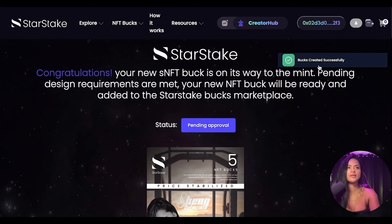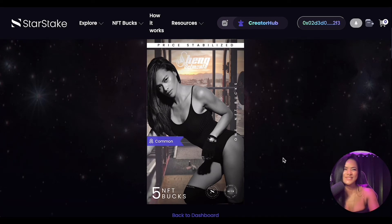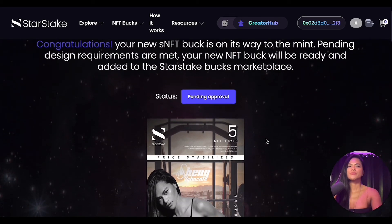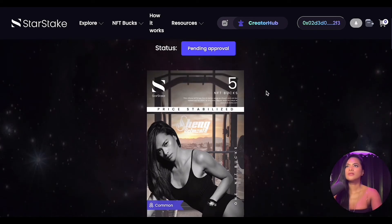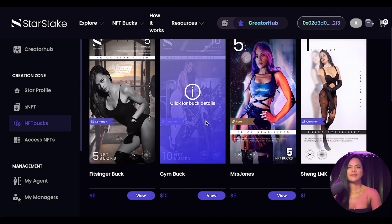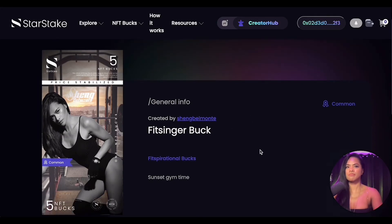Buck created successfully! Now we are just going to wait for the approval. I just have to ask my husband to approve me right away so we can see this in my collection. We are back and the buck we minted is approved, so let me refresh this. It's actually there — let's view it. There you go — the Fitz Singer Buck is minted!